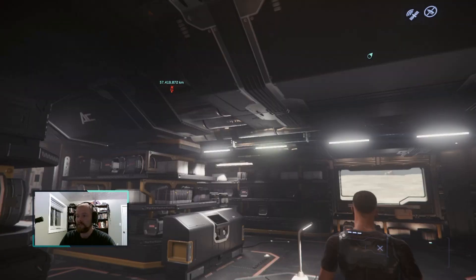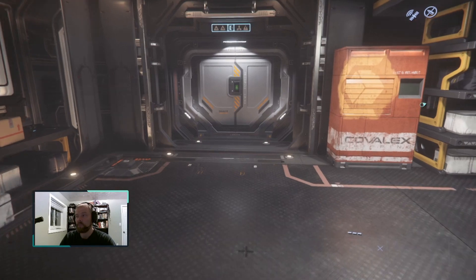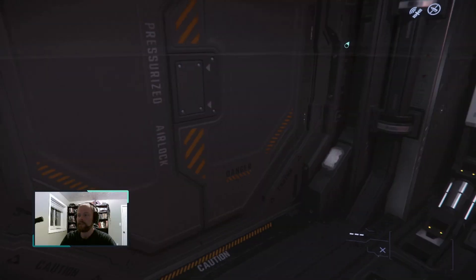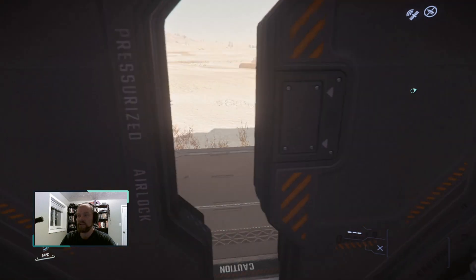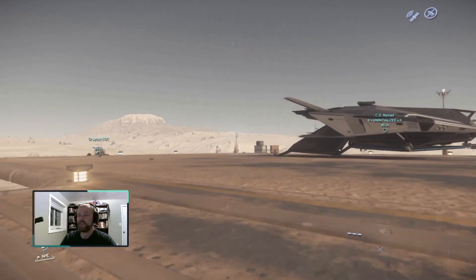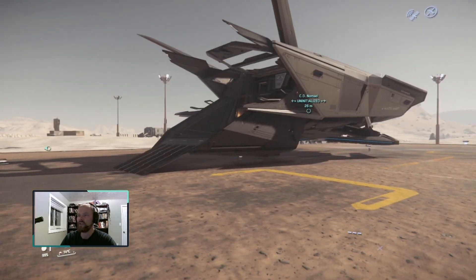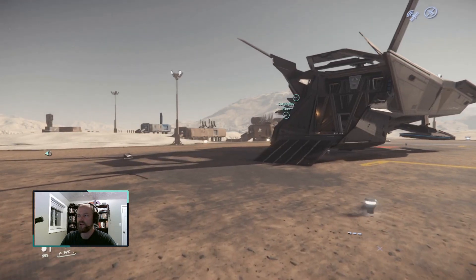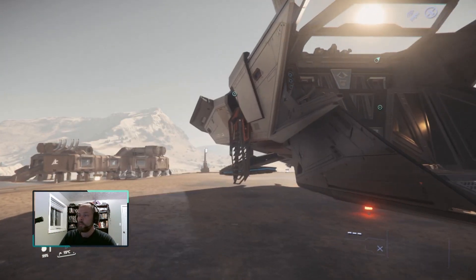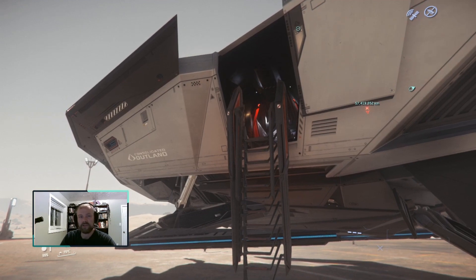Not very good at fighting, very good utility. So if you're looking for a starter ship with fine utility and lots of cargo space for its size and you're not really interested in space combat, then I would recommend the Nomad. Also, if you're interested in getting into mining with as small of an investment as possible, I totally recommend the Nomad — the Greycat ROC can fit in there and you can do some mining, and it's pretty cool. Please let me know in the comments if you have any questions about the Nomad and I will try to answer them. Thank you very much. Fly safe, and I'll see you in the verse.